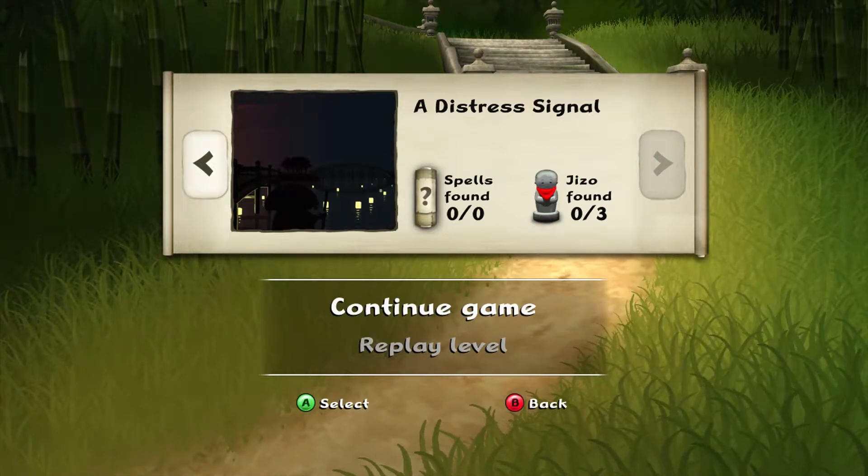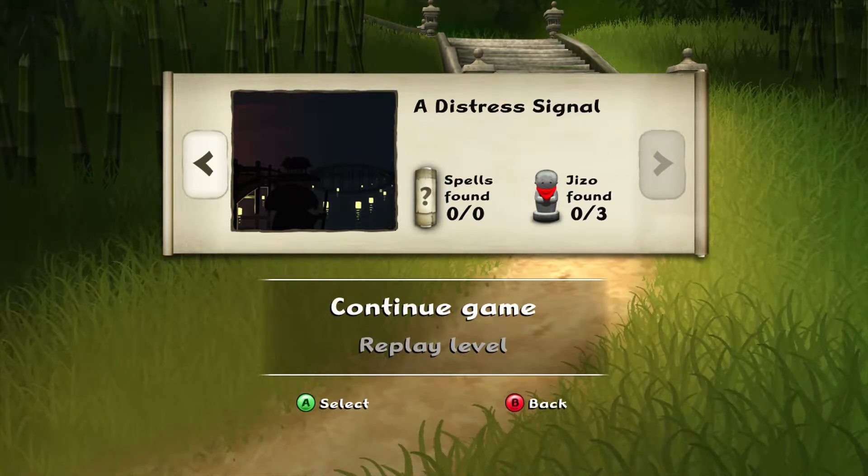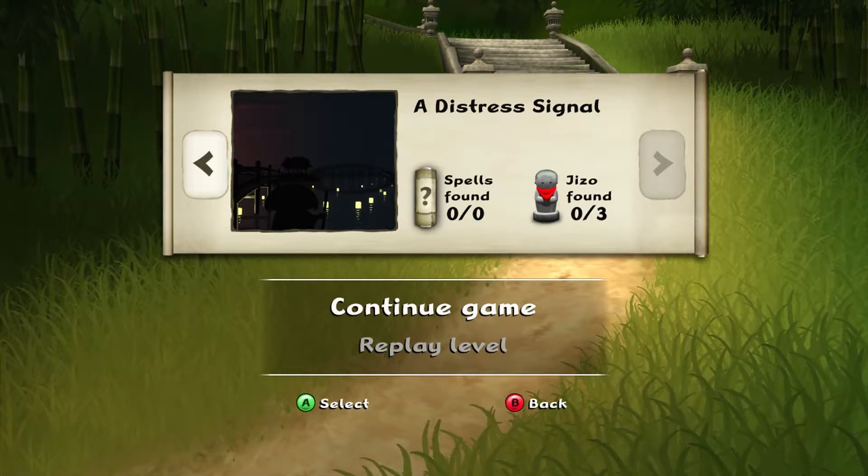Hey there folks, how's it going? Welcome back to Mini Ninjas. In this episode, we are playing through the distress signal level. There are no spells to be found, but only three Jizo statues, so this should be relatively easy. Let's continue.